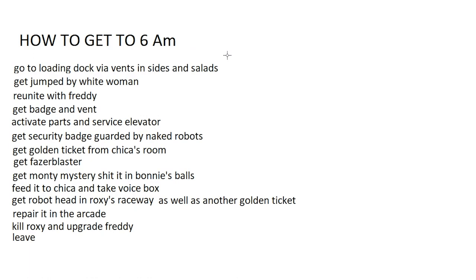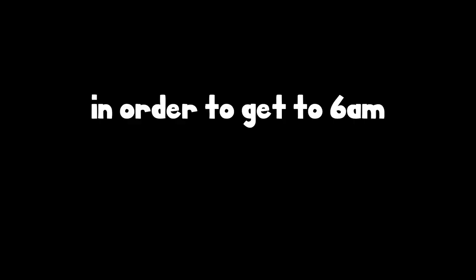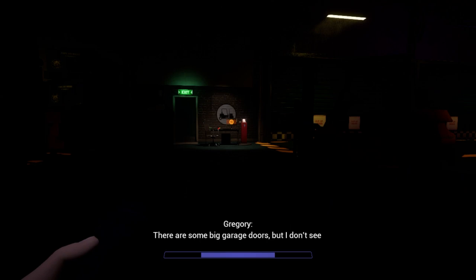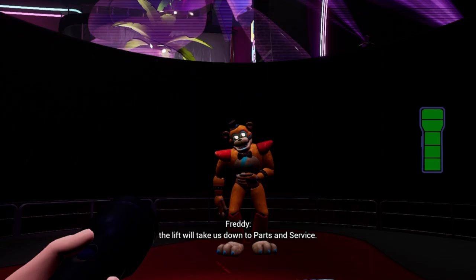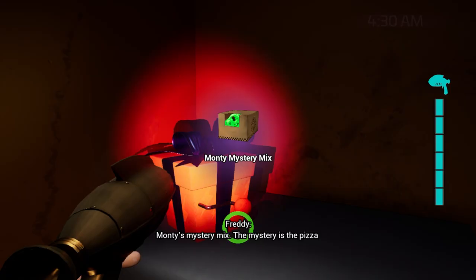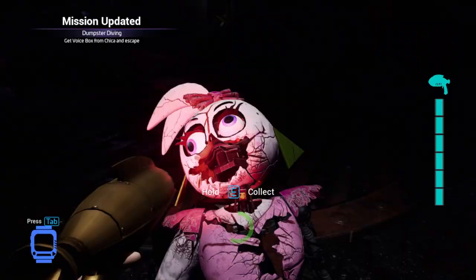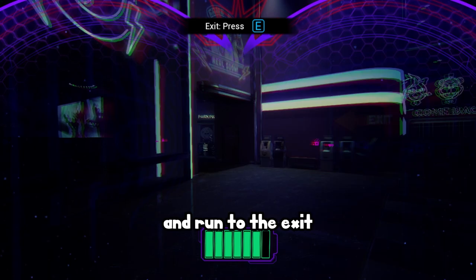Here is a list of every major objective to get us to 6am. We need to: use the vent, locate the loading dock, meet back up with Freddy, activate the parts and service elevator, get through parts and service, play the space invaders minigame, get the Fazer Blaster, give Chica cocaine and kill her, take her voice box, repair the music man robot, have a party with the DJ, kill Roxy, take her eyes, give Freddy the eyes, and run to the exit.